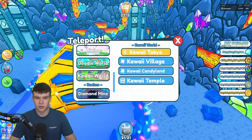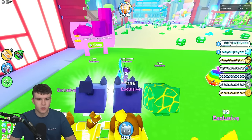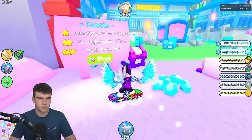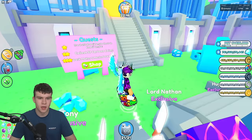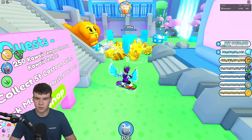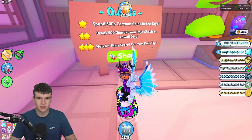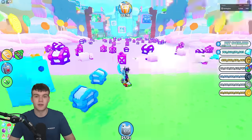Hatch 1 shiny secret pet from the Dojo Egg — nothing too easy over here. There's no quest in the Diamond Mine so you don't really need to worry about that. But yeah, those are some of the quickest quests you guys can do right now in Pet Simulator X. Like and subscribe for more.